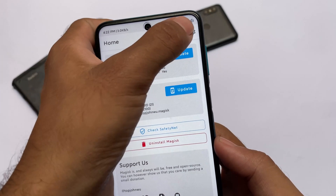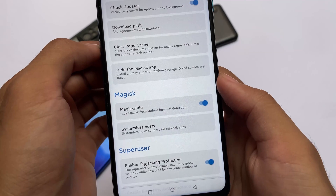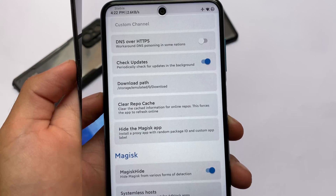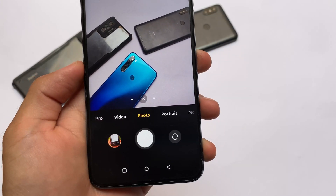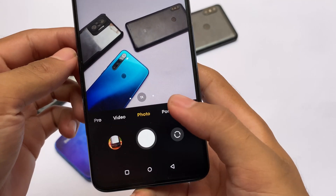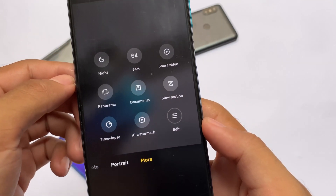These are the things I just want to let you know about. I have MagiskHide enabled, but still the SafetyNet status was not passing for me because of the SafetyNet API error. If you're still having that issue, I made a video some time ago on that — you can simply go and check it out.